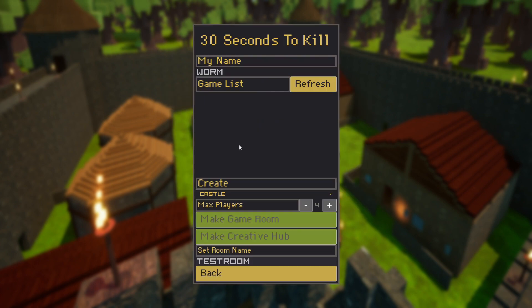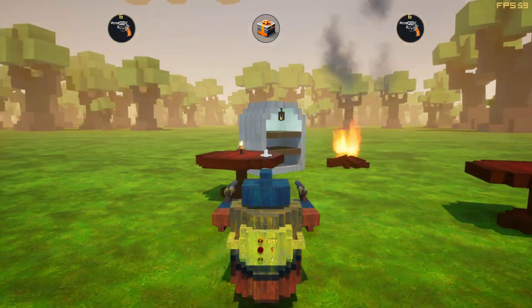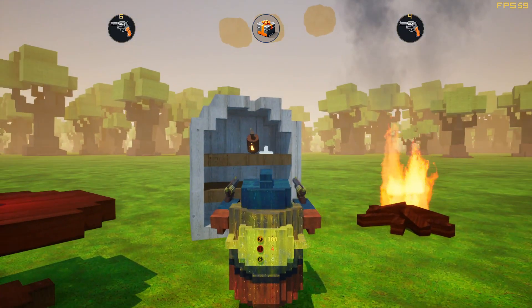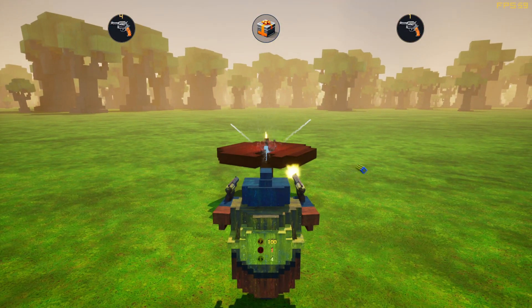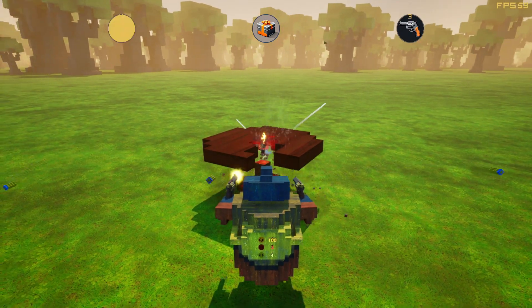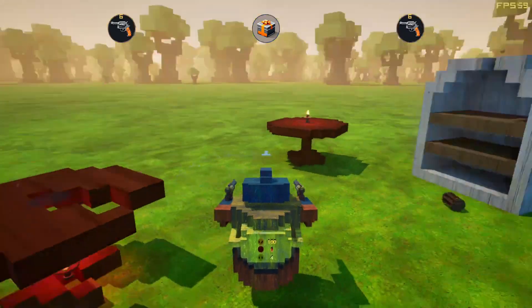I added a couple of models to show what happens to lights when you shoot them — they actually do stuff. When you shoot a light it falls down and also destroys the light itself. If you want to make a room darker, that's your way. These other lights don't destroy but do get physics and fall down, which is nice.